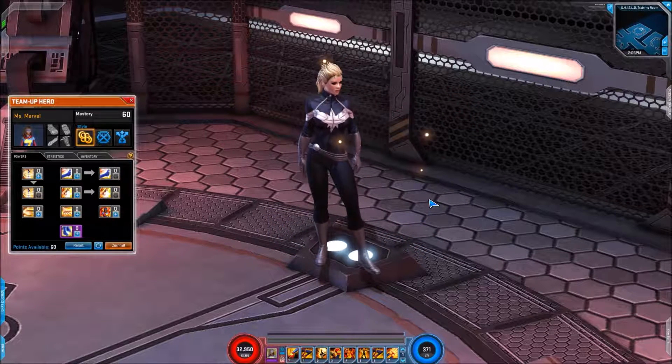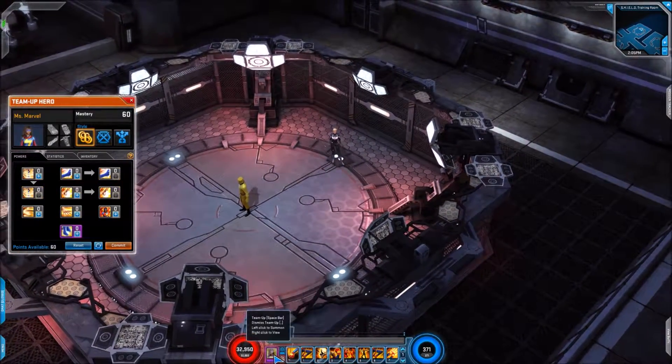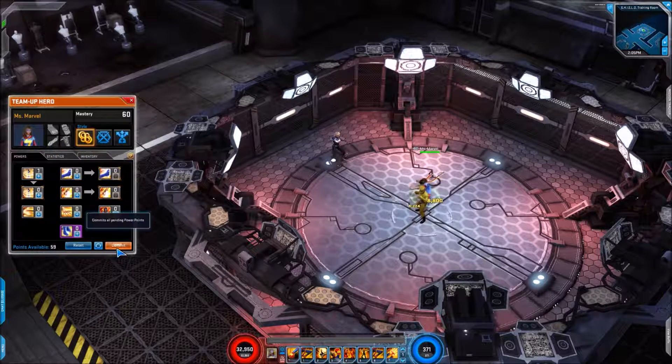Hey everyone, hello and welcome, Tony Bing here for today's team up video. Having a look at the Miss Marvel team up, so let's get our cooldown run through these skills. First up we have 'Around the World' - physical damage, stun duration 1.5 seconds, cooldown of 8 seconds, very simple look and move.